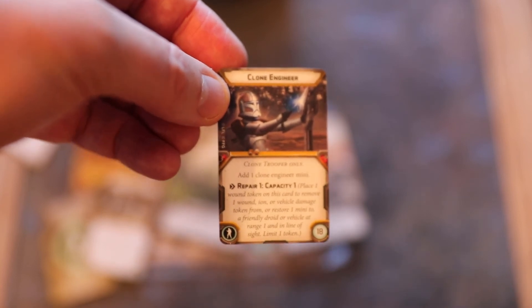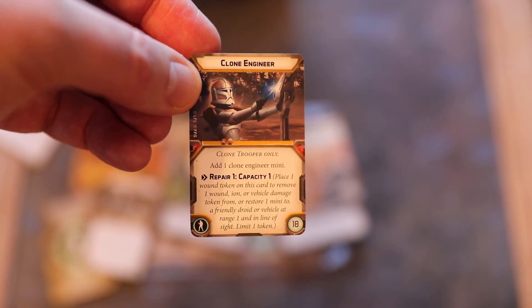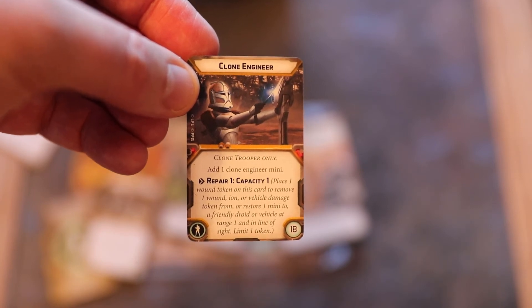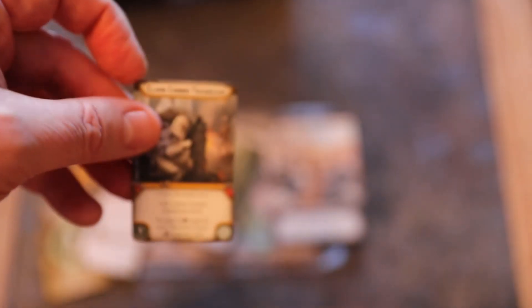You can also field a Clone Comms Technician — clone trooper only: add one clone comms technician mini. You gain a comms upgrade slot and must equip a comms upgrade card. So it's an extra gun, an extra hit point, and the ability to take comms upgrades into a squad that can't normally add them.